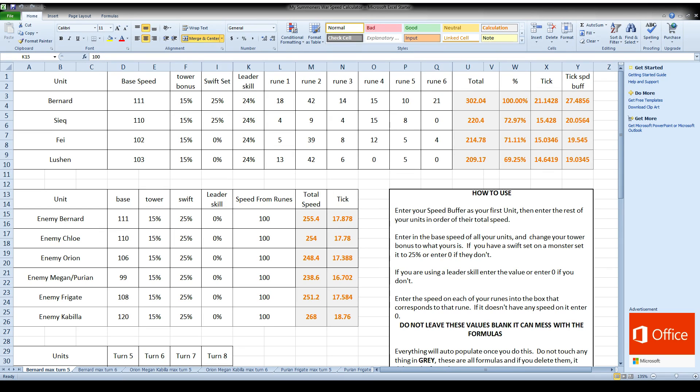What I want to go over first is how easy it is to use. Right here you can see my team's already entered in, but let's say instead of Bernard, let's say I was using a Megan. So we'll just type in Megan, and we're going to change her base speed to 99. I still have my tower bonus of 15, let's say she doesn't have a swift set, and let's say this rune was like plus 12 speed. So we'll put plus 12 speed in there, and once I start changing these values, my total speed is changing.